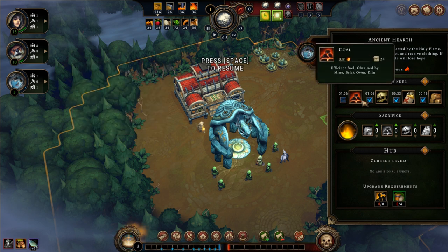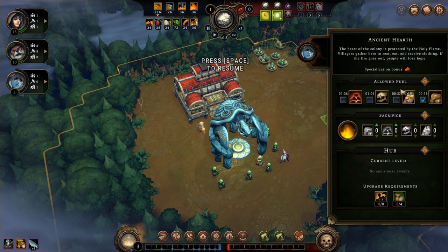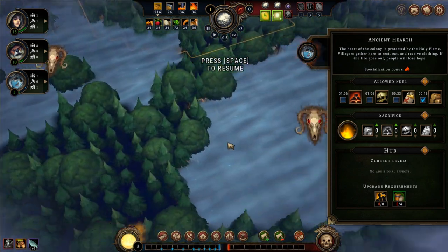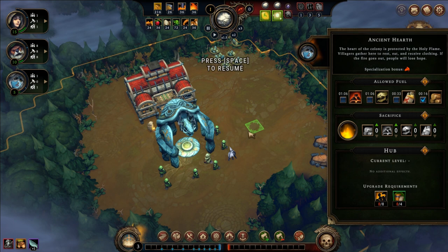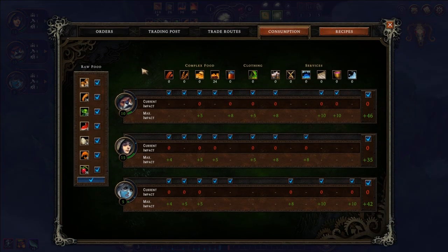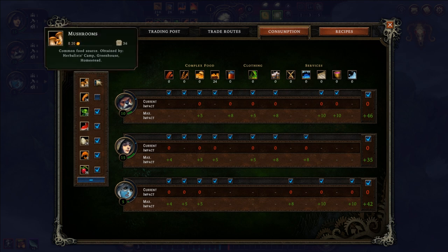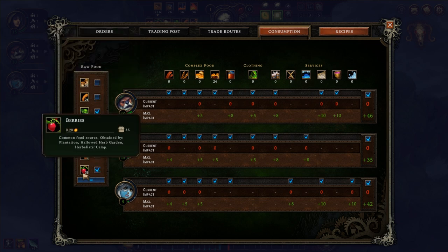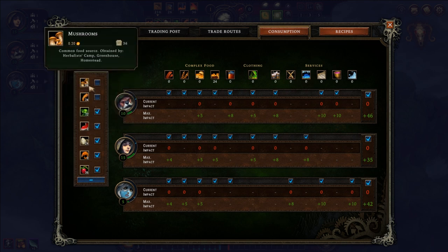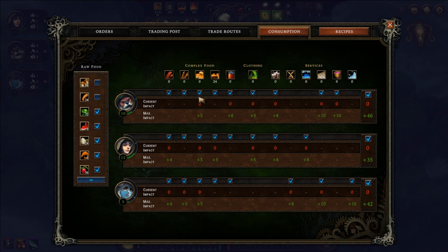I also need to remove coal, sea marrow, and oil from being burned in the heart, because I want to keep coal in case a glade event requires it. Then I go to consumption control — one of the first unlocks in the smoldering city, and I always advise going for it. Here I can disable roots and mushrooms from being eaten and just leave berries, vegetables, and eggs, allowing me to quickly turn those into flour, then make biscuits for all races and pie for the humans.